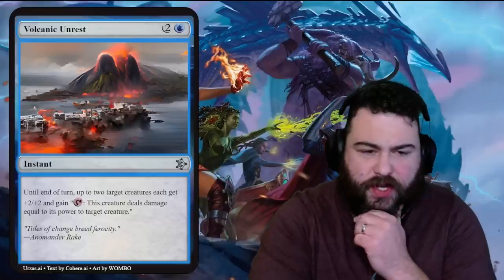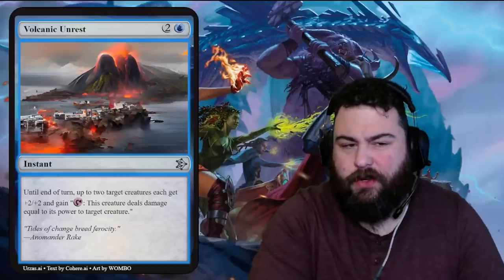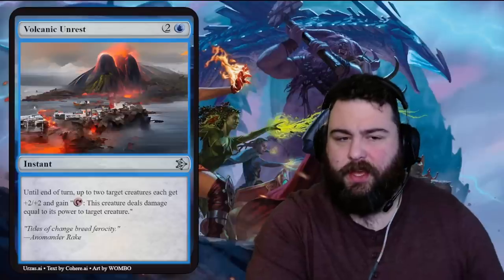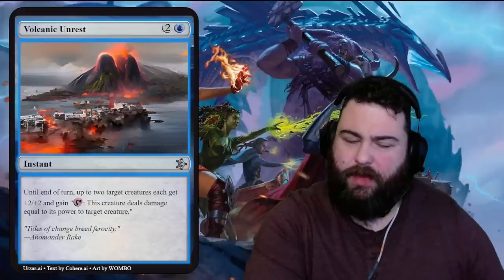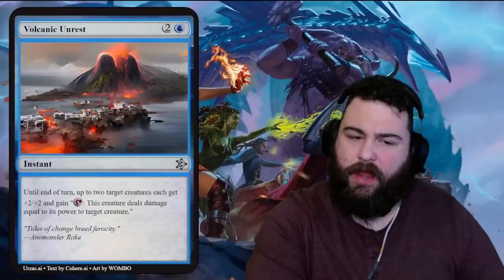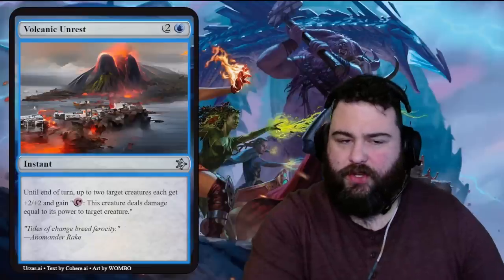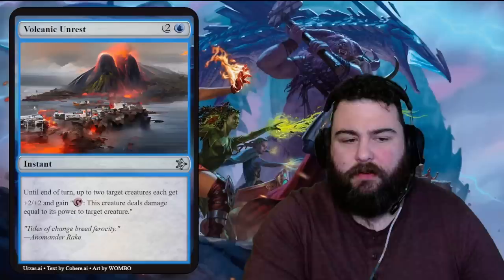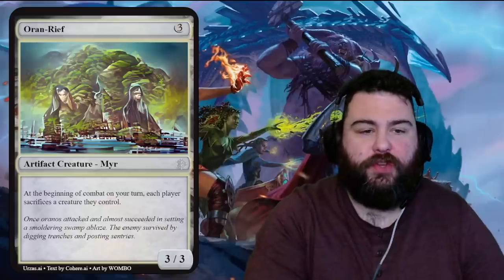Volcanic Unrest — one blue two generic for an instant. Until end of turn, up to two target creatures each get plus two plus two and gain 'tap: this creature deals damage equal to its power to target creature.' A weird card — kind of a combat trick in blue, which is unusual. You attack, play this, win combats; or they attack, you give your things plus two plus two, block appropriately, and have another creature deal damage. Versatile, but requires two creatures on board. Flavor: 'Tides of change breed ferocity — Animander Rake.'